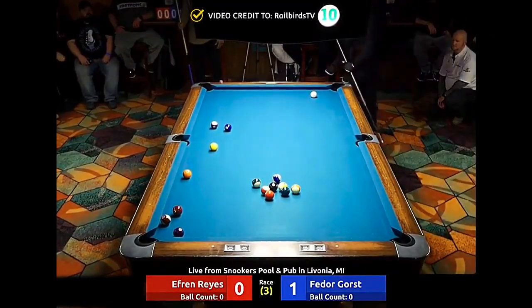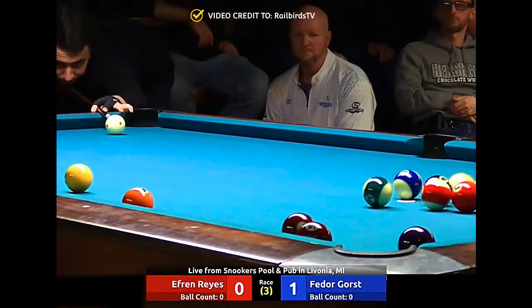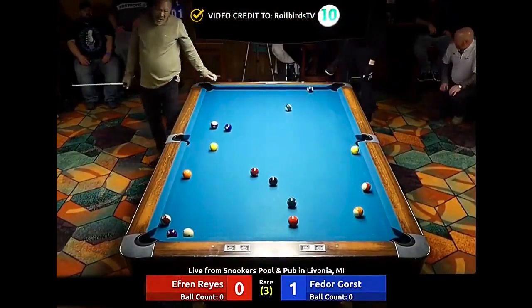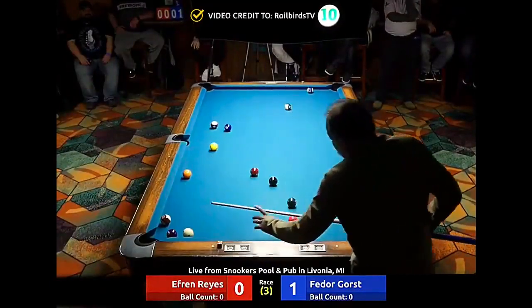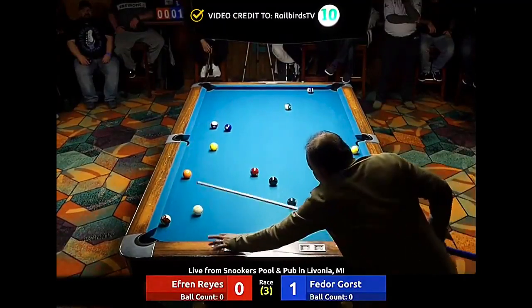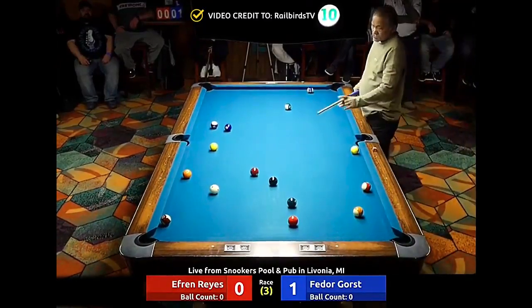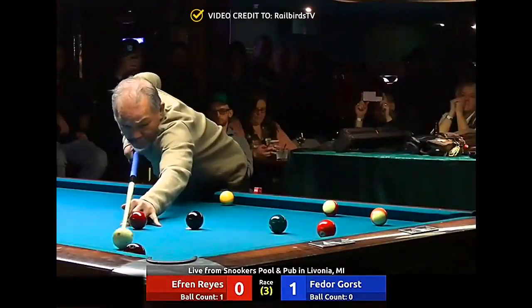I like shooting it with a lot of top English, making sure the cue ball sticks, and letting that four clear the 15 and the seven. Oh, he banked at it — he's keeping it speeded up, giving Efren a chance to win a game. You've got the four sitting there, the 15, the seven and eight are open in the middle of the table, and so are the five and six just below it. Easy bank on the 13 and the five will go — he's got all eight sitting right there.